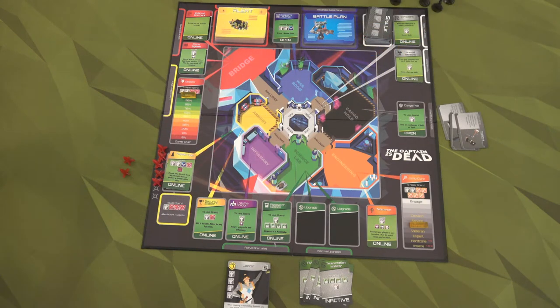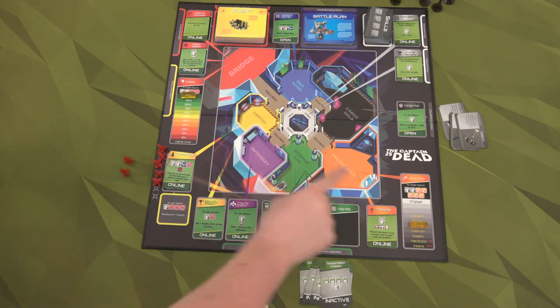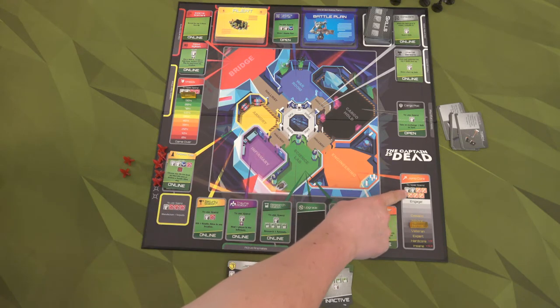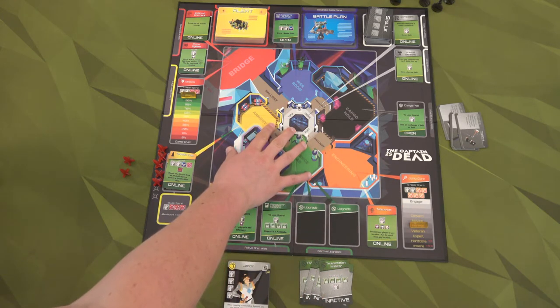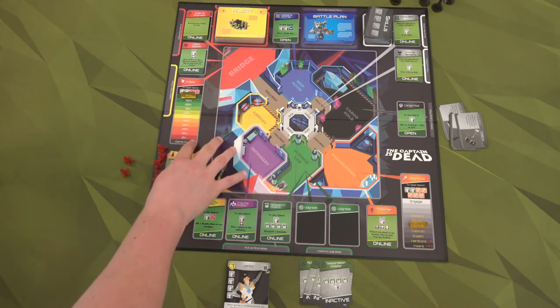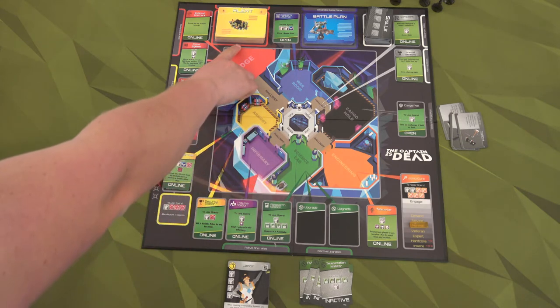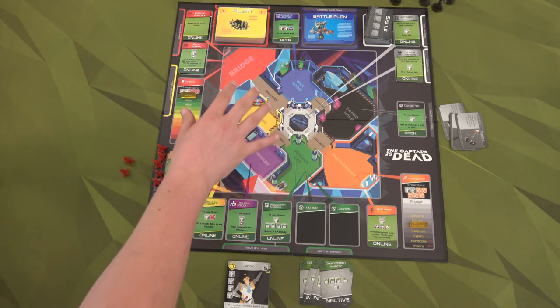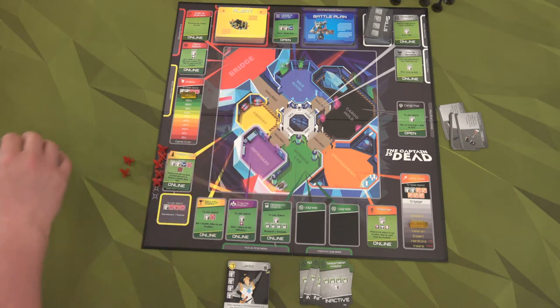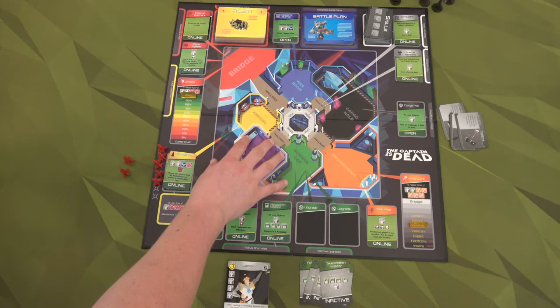Hello everyone and welcome to the one-stop co-op shop. Today I'm going to be doing a solo playthrough of The Captain is Dead. In this game we're trying to repair our jump core all the way to engage before our ship is totally overrun by aliens, our shields go down to zero, or we get to the red alerts and they kill us. This is definitely a game where you're trying to manage the fires that are going on until you can get out and win.